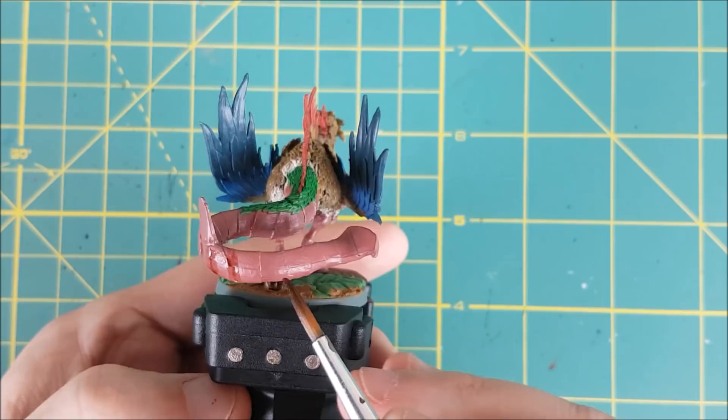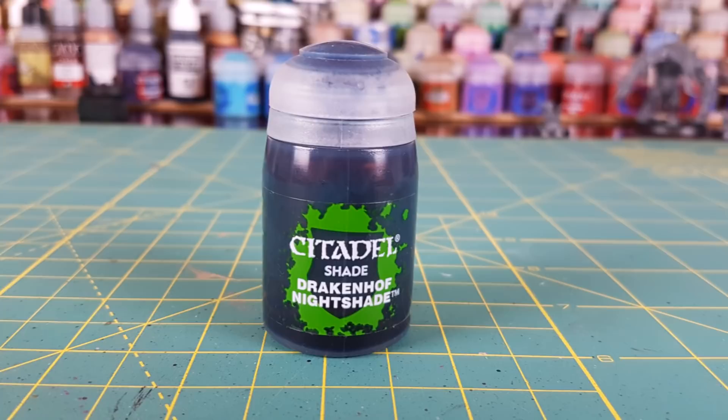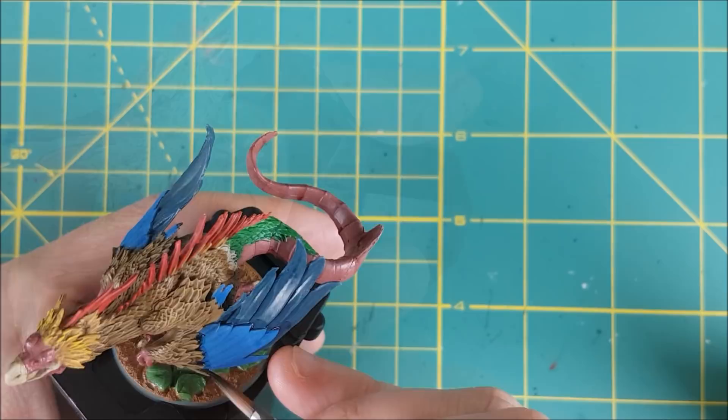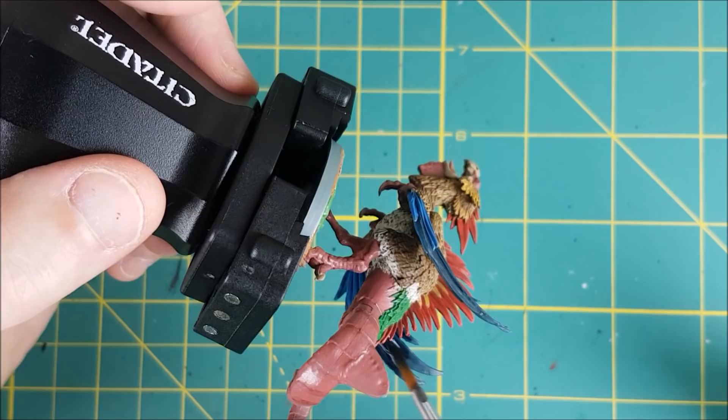Next I'm switching to Drakenhof Nightshade to do the largest feathers, though a black or brown wash will work just as well here. Once again I'm only tracing the gaps with the wash to make them stand out. On the underside of the large feathers I'm just completely covering them with the wash.